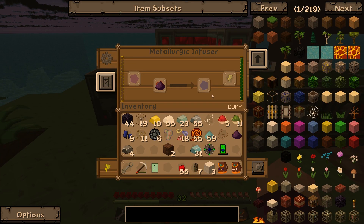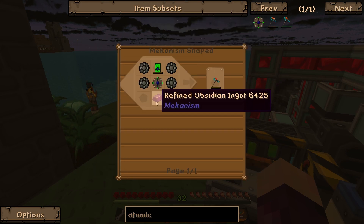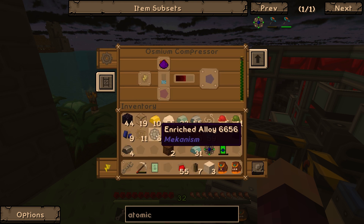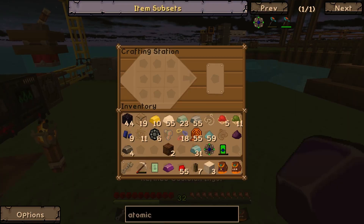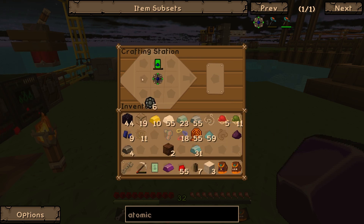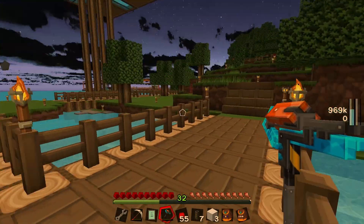Let's see — we'll throw that in there. That should make the reinforced obsidian ingot. We have the energy tablet, we have the atomic alloy, and we still have four enriched alloys left. We didn't need more than one osmium. Let's try putting it in by hand — one, two, three, four enriched alloys with the others at the bottom. And there we go — we have ourselves an atomic disassembler!